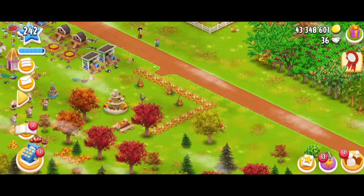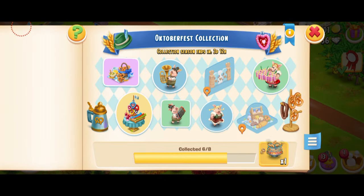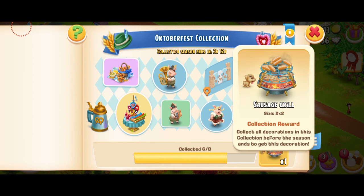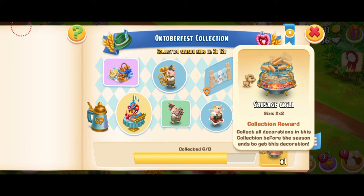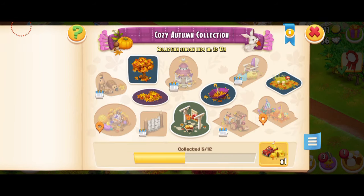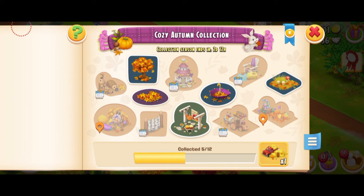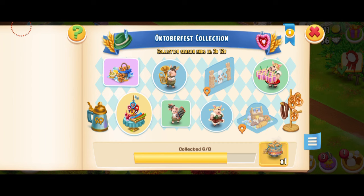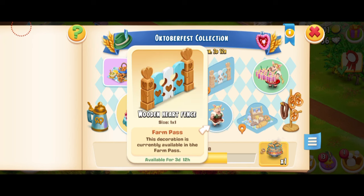I'm going to come to the Autumn sticker book over here. You guys can see I just need two more decos to complete this page - the Tuberfest collection. I'm gonna get this really gorgeous sausage grill decoration. This has to be one of the most cutest and cool decorations in the game. I love everything about it, from grilling those sausages to a puppy waiting by the side - nothing screams a farm more than this decoration. There are three collections: I completed the Welcome Fall one a couple of days ago, but unfortunately couldn't do the Cozy Autumn one - it was really hard. Right now I'm going to collect the two decorations I still haven't collected: the Autumn Picnic and the Wood Hard Fence.